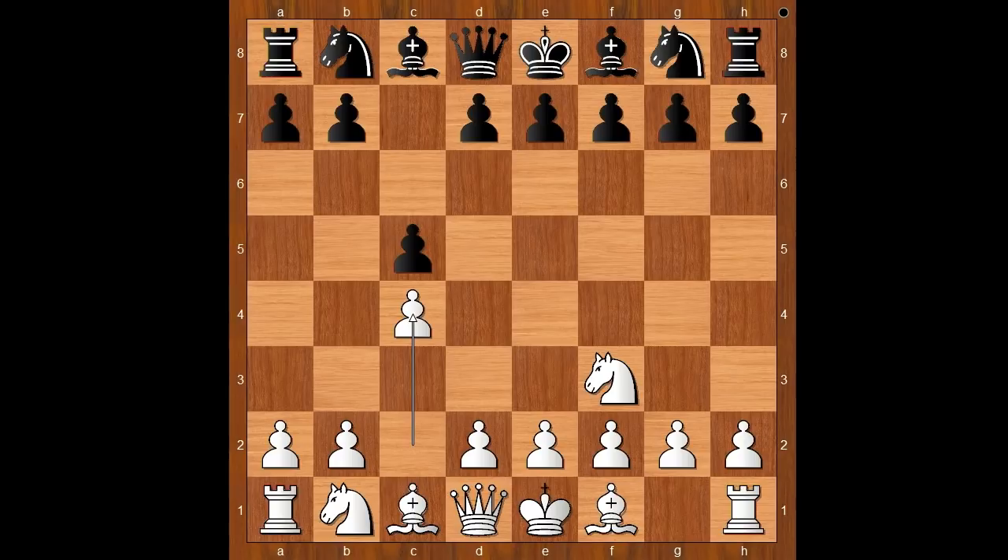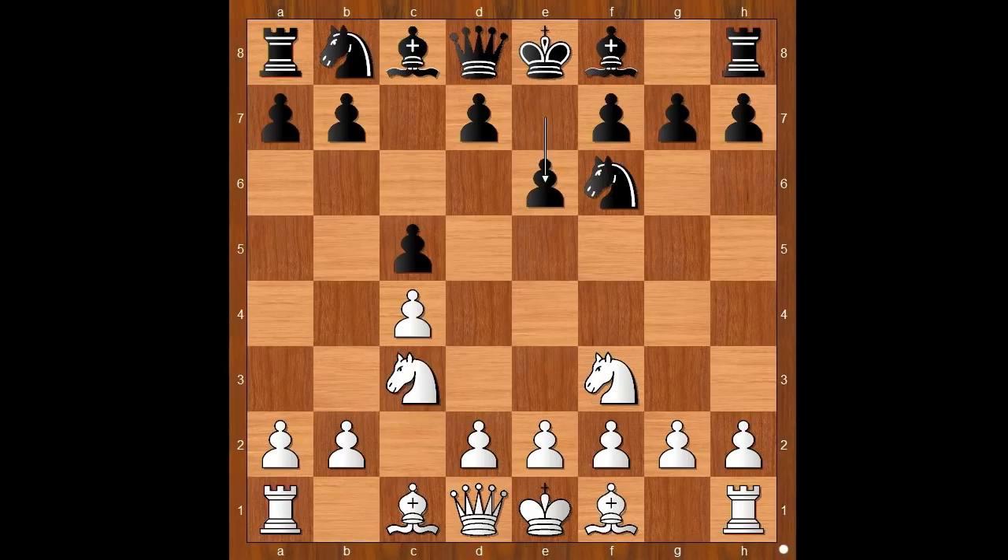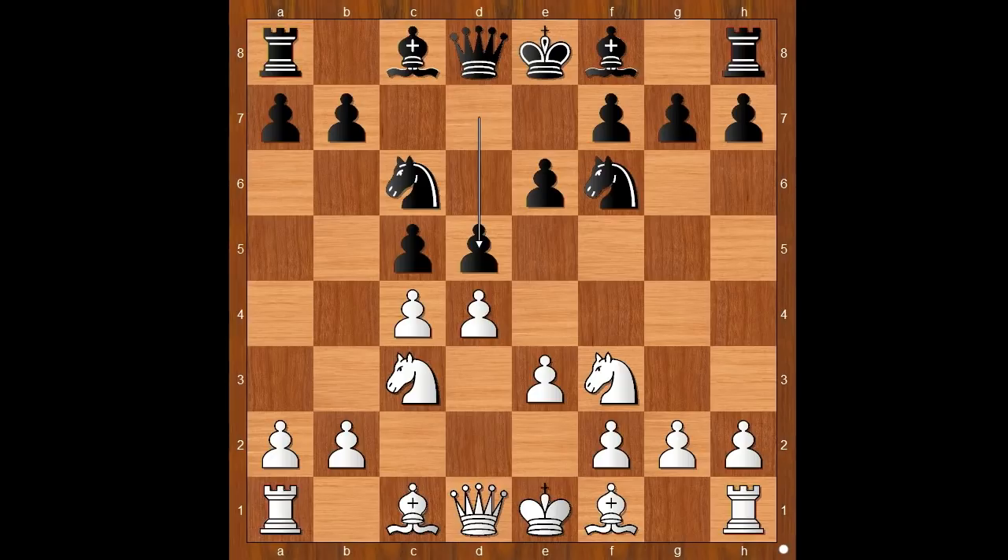You would not expect an English player to play the French defense with the white pieces, would you? Knight to f6, knight to c3, e6, e3, knight to c6, d4, d5. The game transposed to the Queen's Gambit.